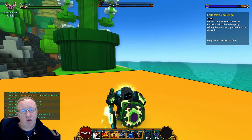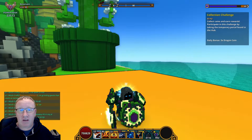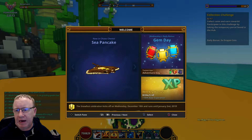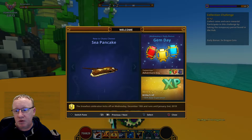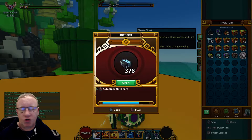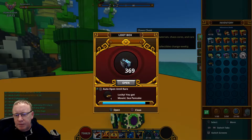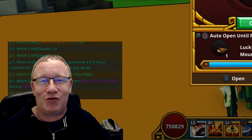Hello fellow Trovians, welcome back to another one! I almost forgot about this, as you can tell by the video description. We are going to be doing some chaos chests again for a sea pancake. To me it seems like it's a mount, but it could be anything with Trove. So we will open some chaos chests and see if we can get it fairly quick. Here we go!